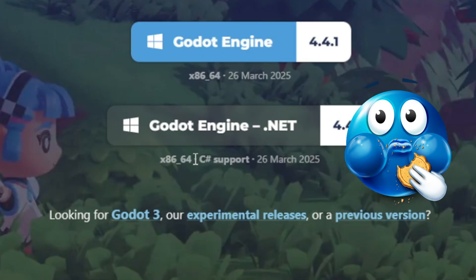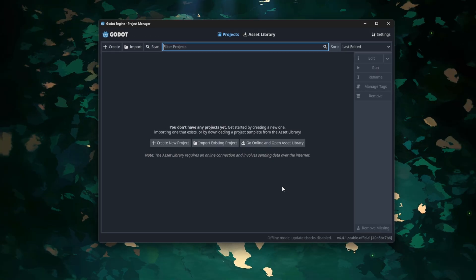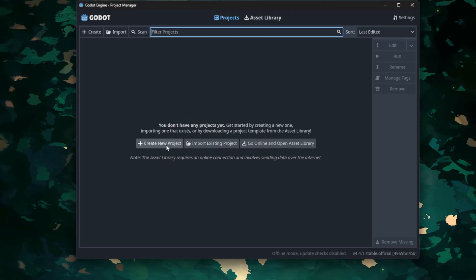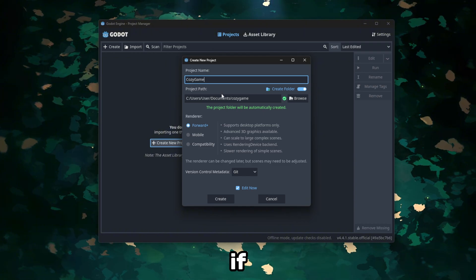Let's quickly get Godot and skip C# support — we don't need this. It is time for my first Godot project. Let's go! Let's name it 'Cozy Game' — it's going to be a cozy game, if you didn't know.